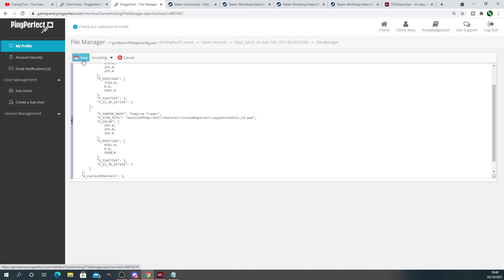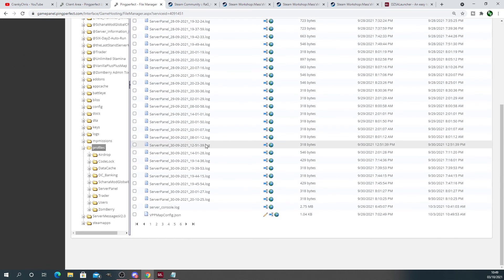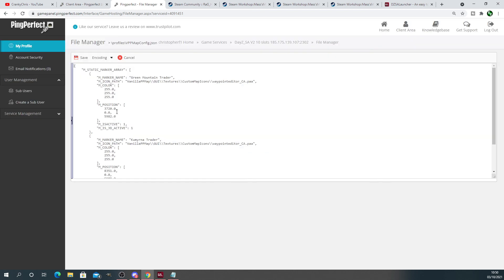Now press Save. When we check again in a minute, those coordinates will have moved and they are going to be at the correct place for the traders, so the players can find the traders.